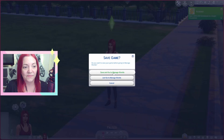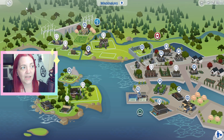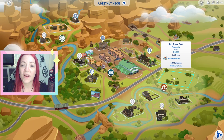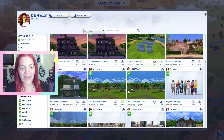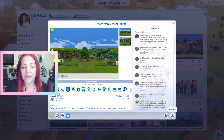Hit manage worlds and save. Finding your 64 by 64 lot — there is one in Windenburg where the Villarils live, you can evict those and use that plot. There is also the Hound's Head in Brindleton Bay and Red Roanfield in Chestnut Ridge, which is the one I'm using. I don't have Growing Together or Lovestruck so I'm not sure if they come with 64 by 64 lots. Pop yourself over to Deligracy's page on the gallery and you'll find a lot to download that you can place in any of those 64 by 64 lots.